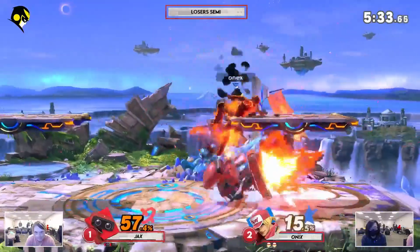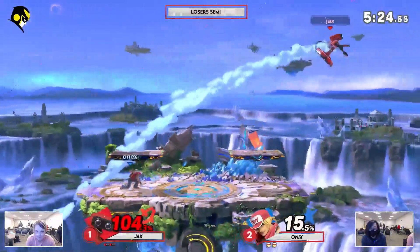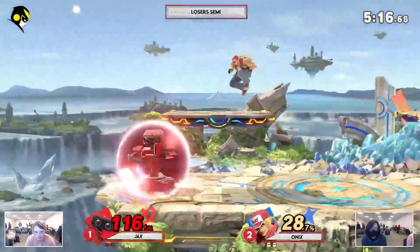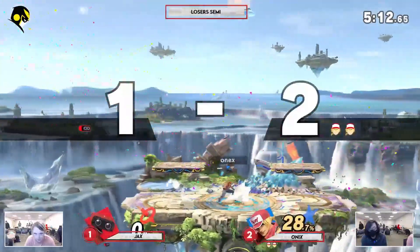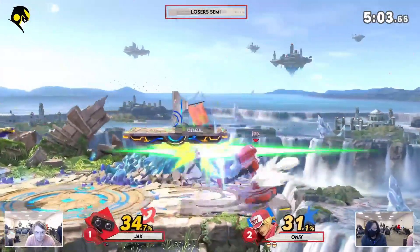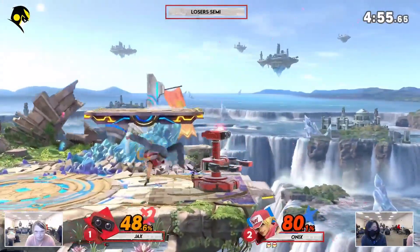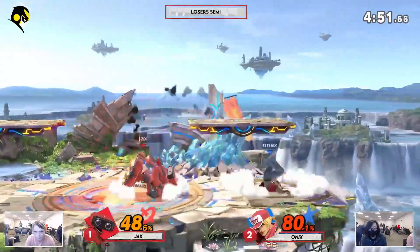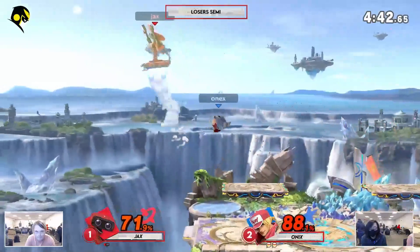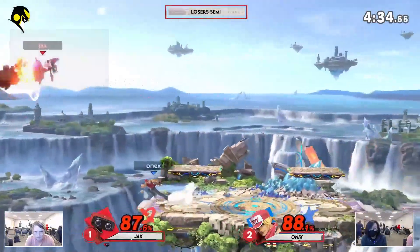Definitely not impossible for Jax right here if he starts his combo. Misses the gyro throw, trying to continue that combo — would have been very good percent. Reverses the down B, definitely not intentional, but definitely saves Jax there. Jax tries to read the roll in with the laser but gets punished for it. The side B does kill this time. Onix in an even better spot with the percent lead. Onix racking up a lot of percent, gyro stopping that combo. Does read the jump with the back air. Edge guard attempt does get stuffed out by the neutral B from Onix. Onix looking to take this game right now. Jax needs to get this stock if he wants to be back in this game.